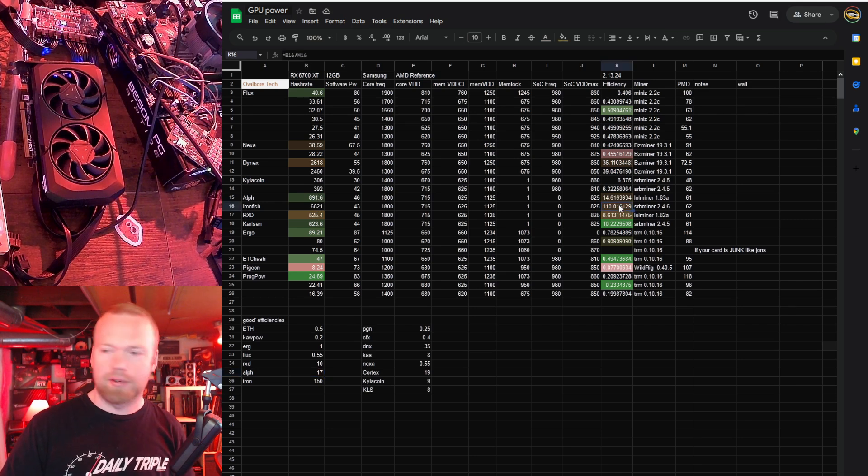Ironfish — I don't really know on hash rate; again, I don't mine it regularly. The efficiency is reasonable — 150 is kind of where I'd like to see it, and we're at 110. Radiant — the hash rate is disappointing. This is only like 1.5 P106s worth of hash rate, and the efficiency is just not that great either. I'd like to see 10 or better on efficiency there for Radiant, so a little disappointing.